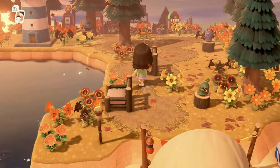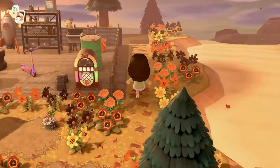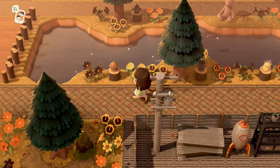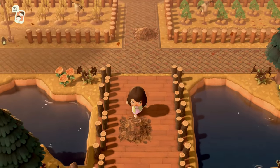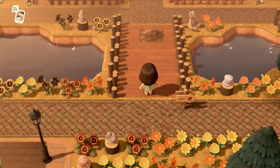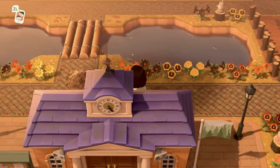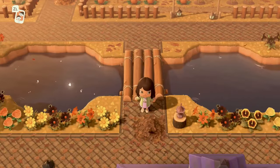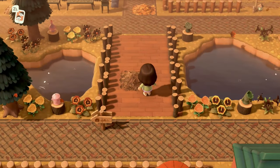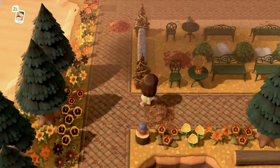Over here we have another little seating area right next to the river mouth. We have bug models which she grinded to get from Flick — I really appreciate that hustle. There's a whimsical river divider area, and since no bells were spent there are land bridges to mimic actual bridges. This island is also flat, so if you're not into terraforming, this is an island you'd want to pay attention to. The first free bridge was placed behind Resident Services, which is really smart, with a few more land bridges along the back area. It's all very symmetrical.